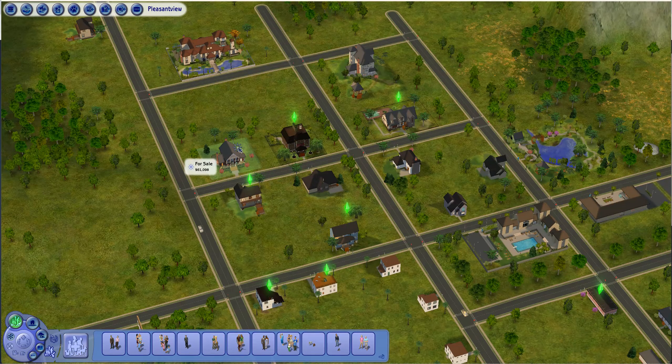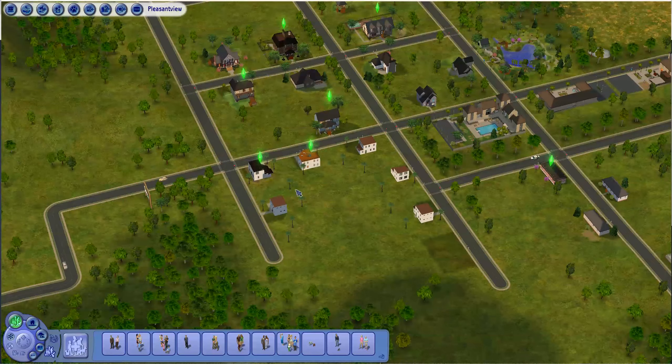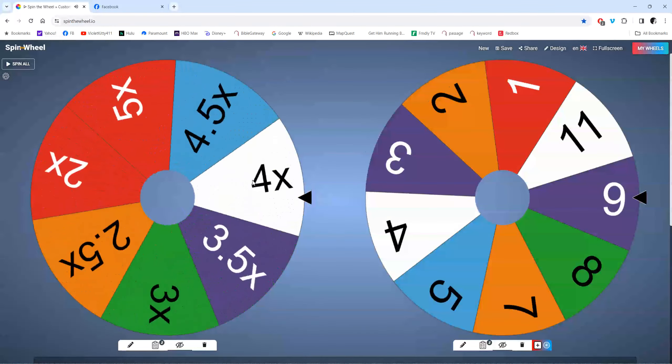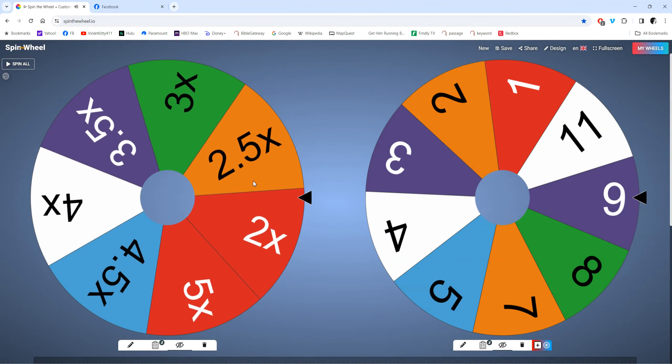So we'll count from 1 through 11 — we have 11 lots to choose from. Let's find out what we're working with. Here's our wheel, so let's go ahead and spin it for our multiplier.